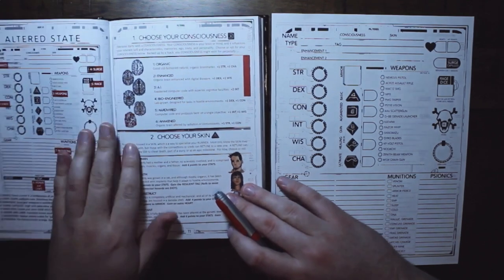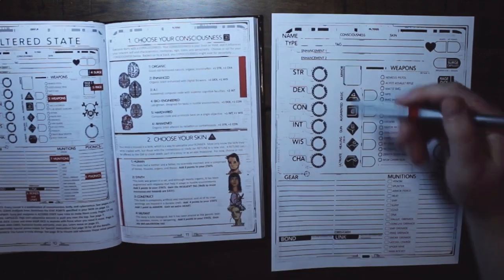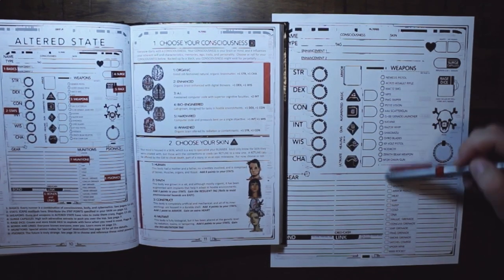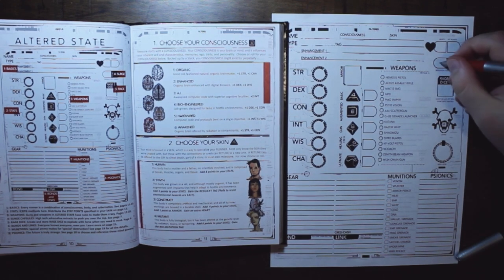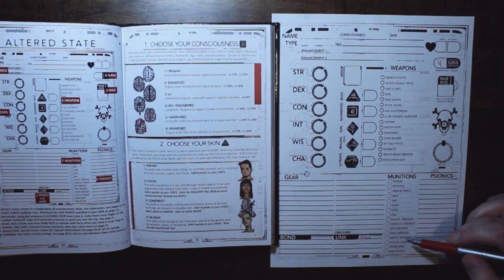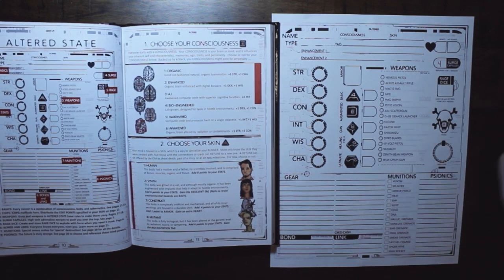The character sheet has your basic information at the top, your stats as normal, your effort die, weapons listed out. You've got surge capsules, which everybody starts out with every session, then rage dice which you can build up over the course of a session. You've got gear, munitions, psionic abilities, and then your bonds and links. It's a familiar but different layout.